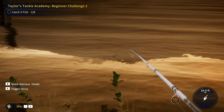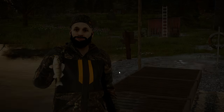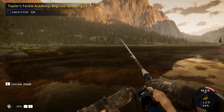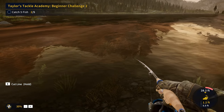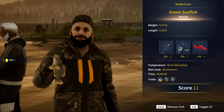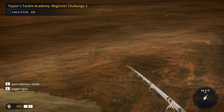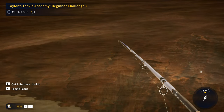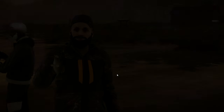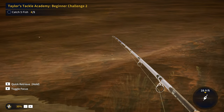Every once in a while you pull in a few golds, and on rare occasions a diamond. It looks like a yellow perch is on the menu — there's our second fish for the challenge. Let's get this guy reeled in. There we go — a bronze yellow perch. There is our third fish, another green sunfish. The green sunfish are biting like crazy right now. There's our fourth fish — I think that's a perch? No, that is definitely a crappie. There's our fifth fish, another black crappie.